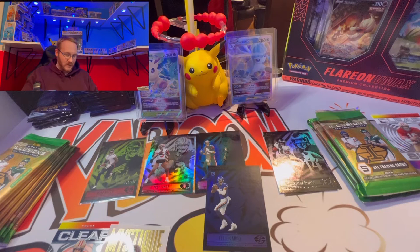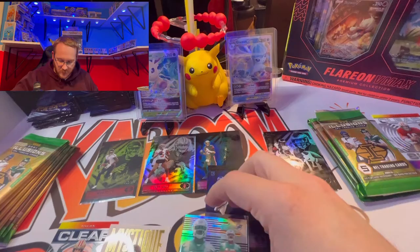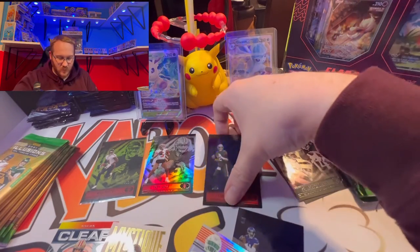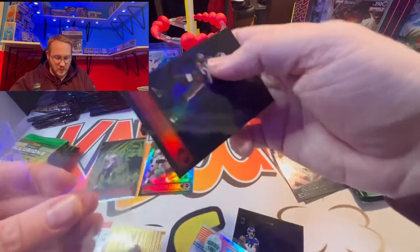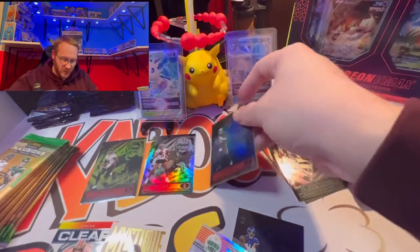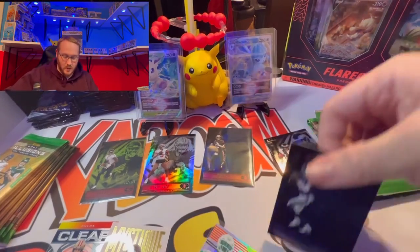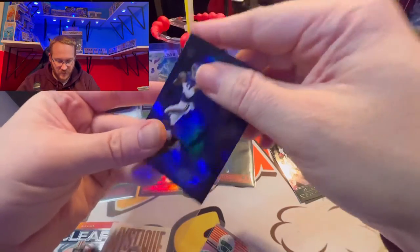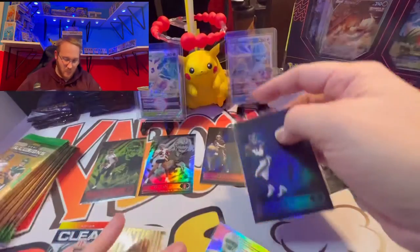I had to bust out some sleeves — I just can't leave an auto just chilling out, and that Tom Brady bothers me just hanging out. We'll put our auto front and center and then sleeve up the Tom Brady, and any rookie parallel I get I like to sleeve up also — so we'll sleeve up the sapphire Kellen Mond.